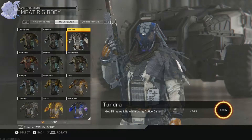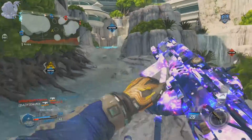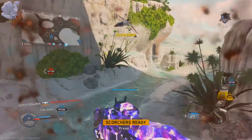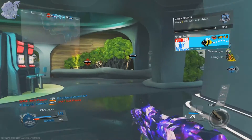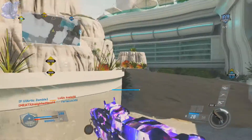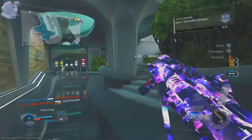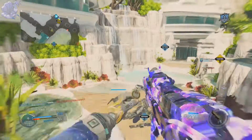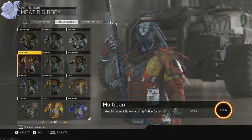Body challenge — Tundra: get 25 melee kills while using active camo. This isn't hard, but for the easiest approach use a combat knife and just focus entirely on this challenge — don't worry about K/D or win/loss. Play Domination or a long game mode; avoid hardcore since it'll be harder. Use Overclock to get the melee kills faster while in active camo. Note that active camo deactivates as soon as you get a hit or a kill, so Overclock helps you reactivate it quickly.